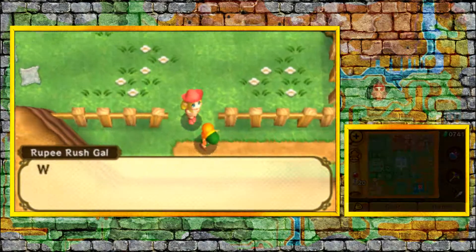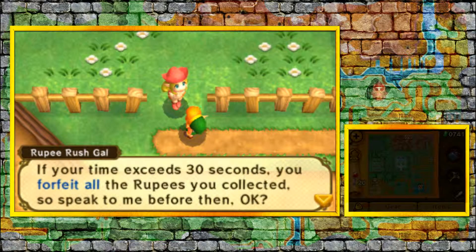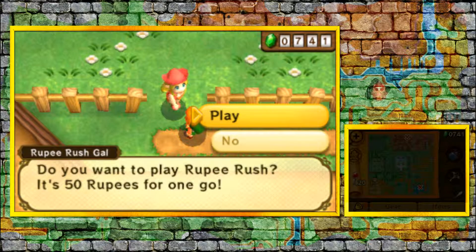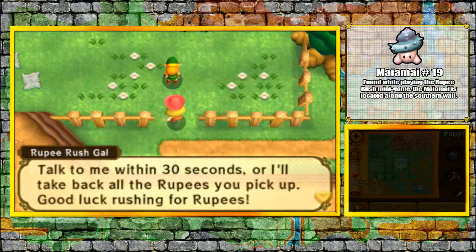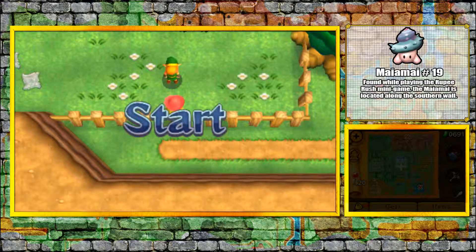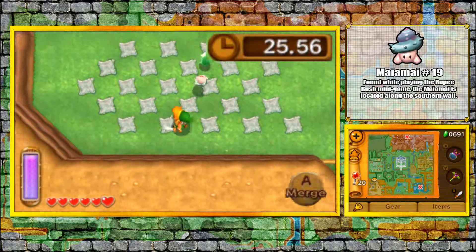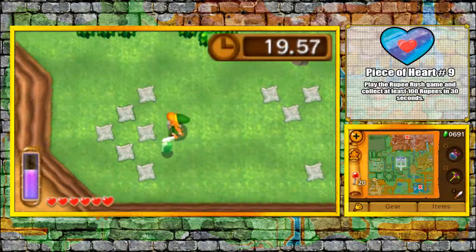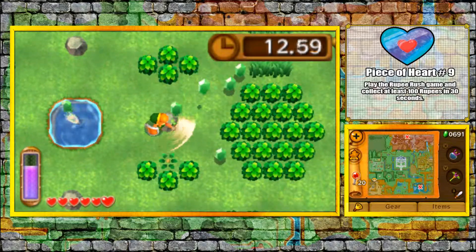We're gonna be doing a minigame in order to get Mai Mai number 19 and Peace of Heart number 9. You have 30 seconds to collect as many rupees as you can, but there's a twist — there is no timer in this game. So I would recommend having a timer either online or a stopwatch that you can check the time with. Mai Mai 19 is actually right over here on this wall — you gotta pop it off and then collect it. Be aware, in the middle of this game, if you stay in that screen with the Mai Mai, that's gonna actually take up time, so pick it up as fast as you can if you're trying to go for the Peace of Heart and the Mai Mai.